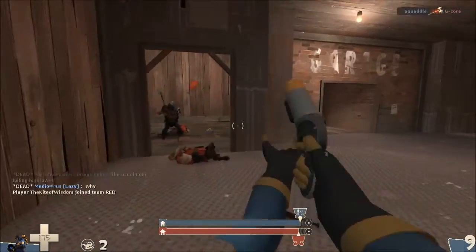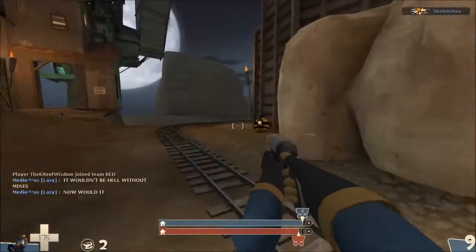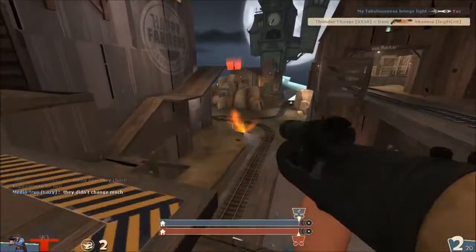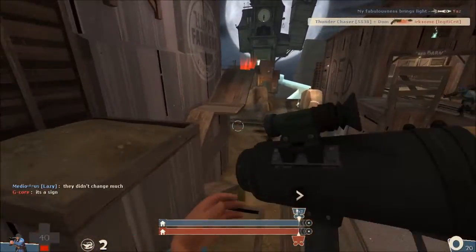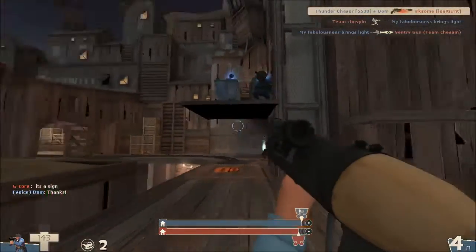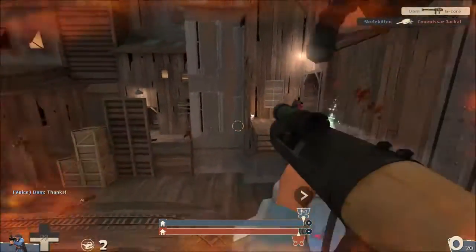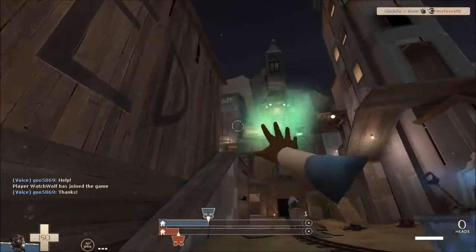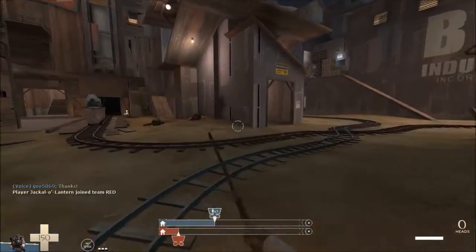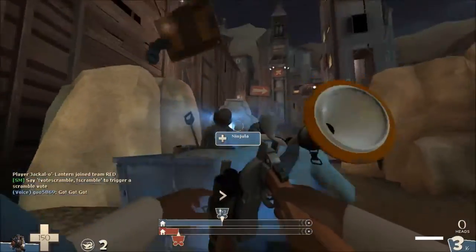This year saw the introduction of interesting new gimmicks. On Hightower Event, the payload cart as well as dead players will drop spells. These spells can be picked up by players who have one of three possible action slot items equipped. Once picked up, players will be granted a random common special effect. These effects are triggered by pushing the action key and are most three uses only. Once activated, the player will cast a spell. These spells range from shooting a fireball, to becoming briefly invisible, to summoning a small skeleton army. A full list of effects can be found on the wiki.